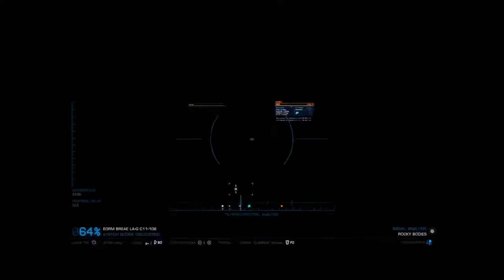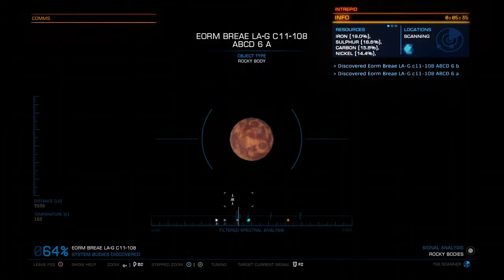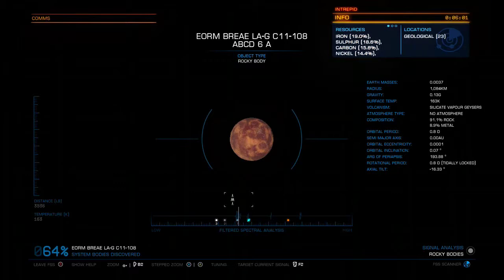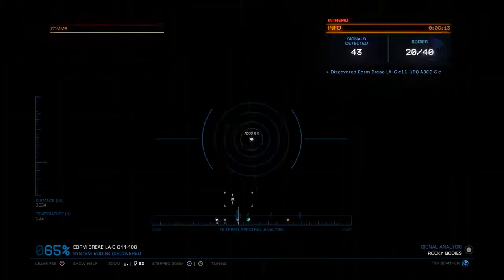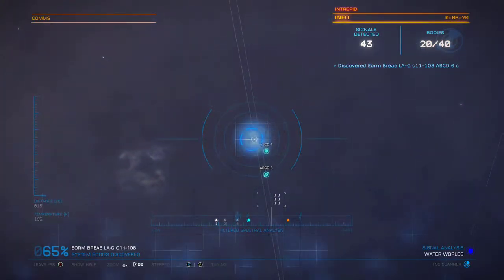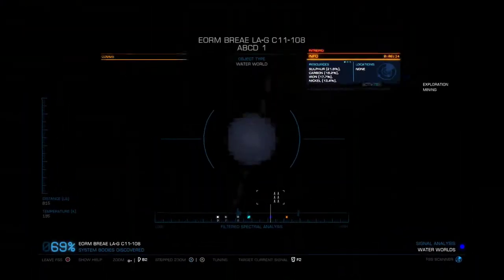If there are geologicals, it will also tell you what type — like what type of geysers. See how this one is taking a while to scan? When it does this, that means you're going to have geologicals on the planet. It doesn't do it for human and biological — for some reason with those it shows you instantly how many there are, but with geologicals it takes a while. Let this spin for a couple of seconds and it'll tell us how many geological sites there are. There we go — 23, and it looks like there are silicate vapor geysers. You can then fly toward the planet and when you get close enough those geyser sites will pop up on your left-hand screen, and you can select them as a target and fly right to them instead of finding geysers the old-fashioned way.